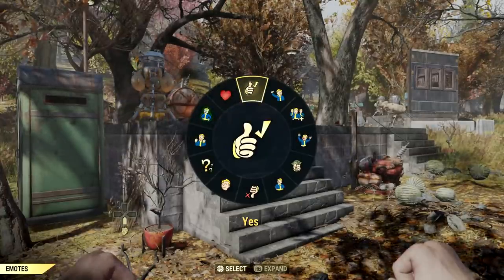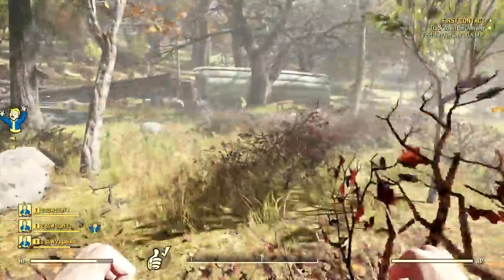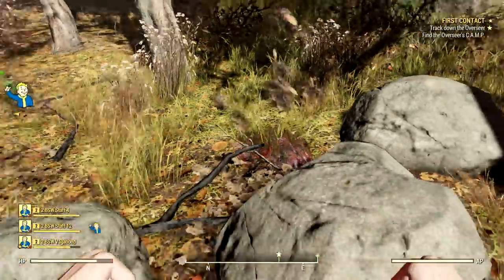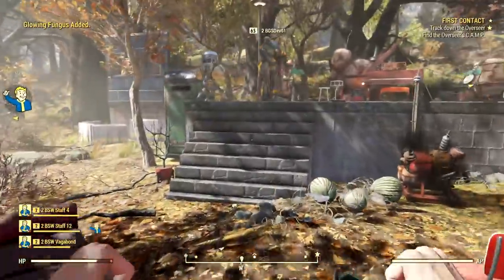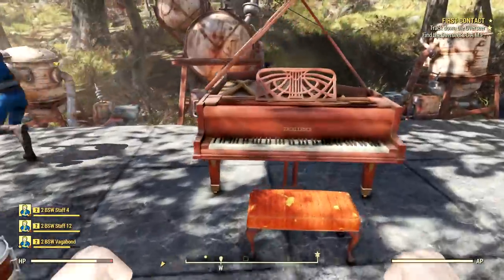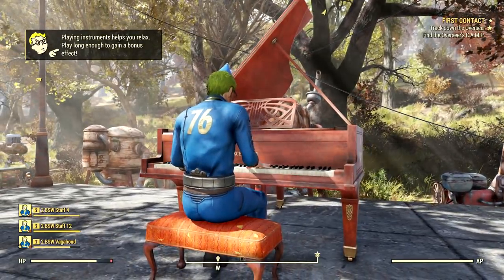We're now seeing an encounter at a player's base — checking out the dopeness he's been able to build from scratch. He's got turrets, he's got a port-a-potty, this man is truly prepared for the apocalypse. Another thing you might notice is that he's decked out his base with instruments — there are fun little items you can build like a tuba, and you could even start your own band if you so choose.